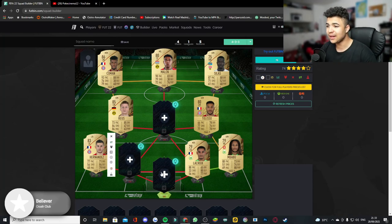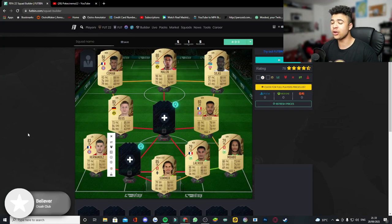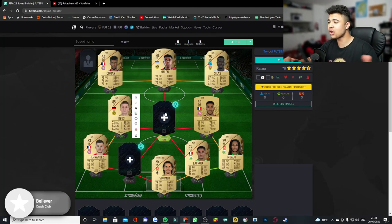In goal we have Jan Sommer, who was listed for 5k. I don't know why these players are so cheap, but he was listed for five grand as I saw on Castro's stream. I've been watching a couple of people stream — mainly Castro on my TV and Bateson on my phone — so I'm getting these prices from them.